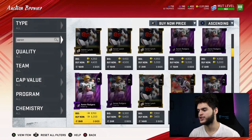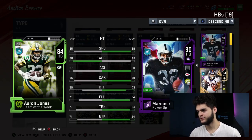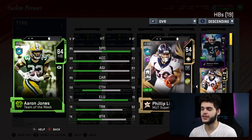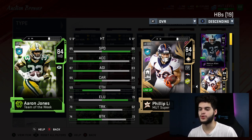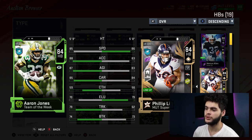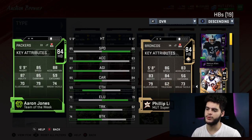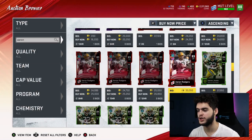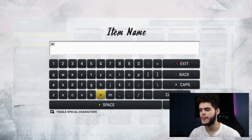Next on the list: Aaron Jones — 84 overall at 37k. This card is going to replace Phillip Lindsey on the list. Aaron Jones has 88 acceleration — that's insane — 87 agility, 85 carrying, 59 catching, 70 elusiveness, 79 trucking, 74 break tackle. This is a stronger, better acceleration, better athleticism version of Lindsey. Although he doesn't come with abilities, I really do like this Aaron Jones card. People are gonna comment about Cohen, but Cohen's played out — these are the new cards.